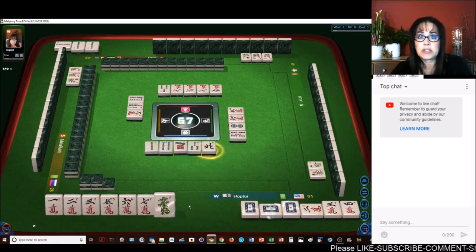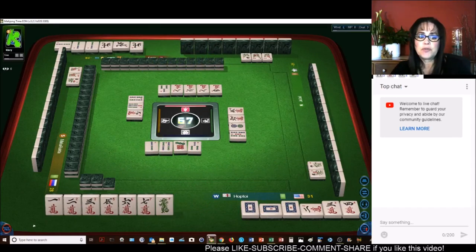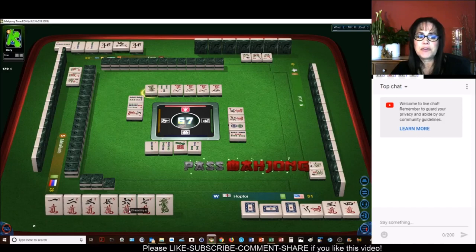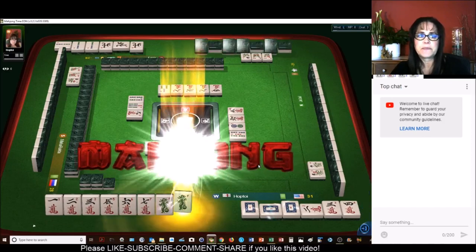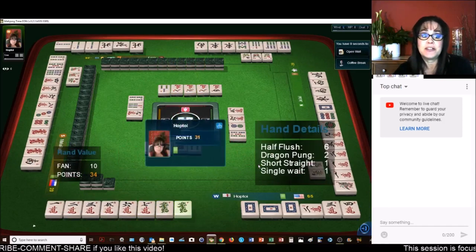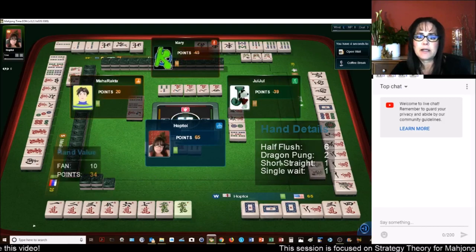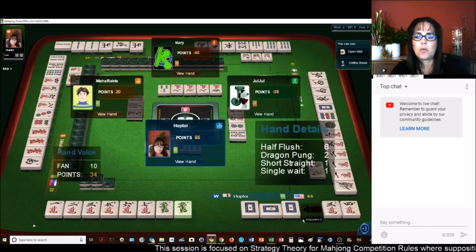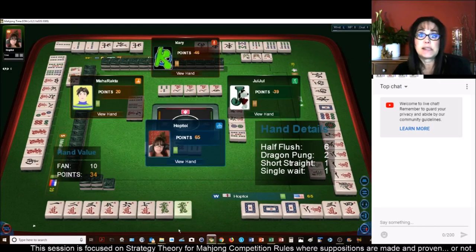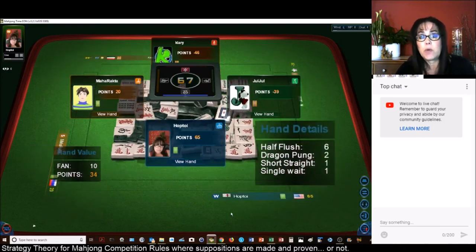We almost had one, two, three — two, three, four. If this was a three — there's Mahjong! If we had a three, four, five crack, we would have had pure shifted Chows — that would have been nice. This one was 10 fawn: Half Flesh, Dragon Pung, short straight — two, three, four, five, six, seven — that's two sequential Chows. And then we had a single wait, so we were waiting for a pair.